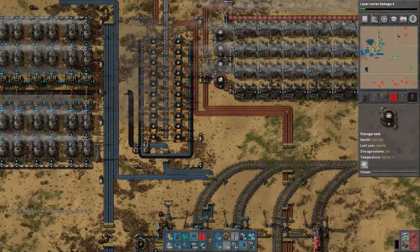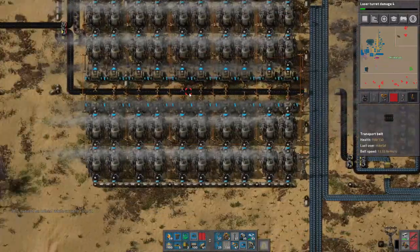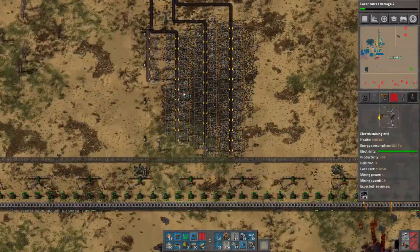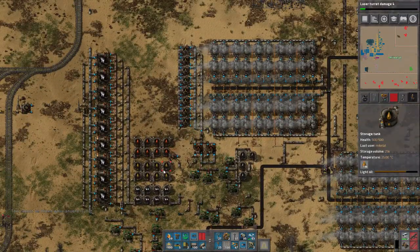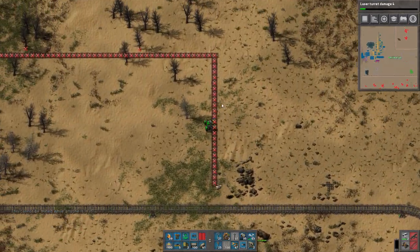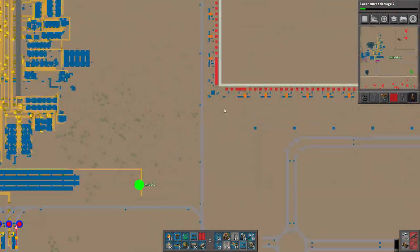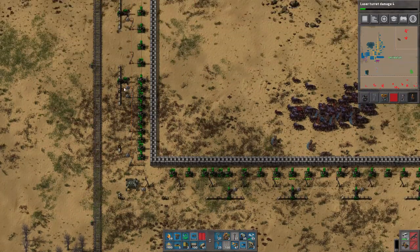It's worked beautifully so far. Steam is good, coal is good — just because I red-belted it. Light oil is at 18k, which means it's going down, but I'll continue to monitor the situation, because all of our flame turrets now run off of light oil.